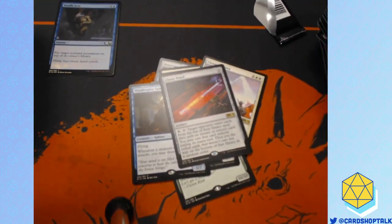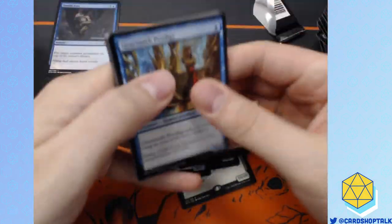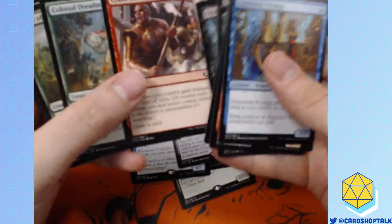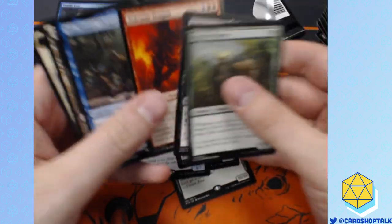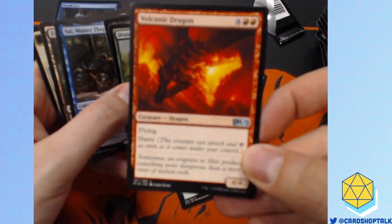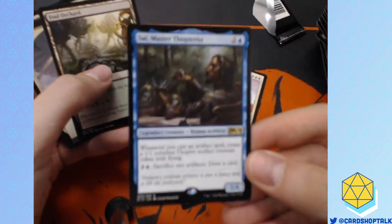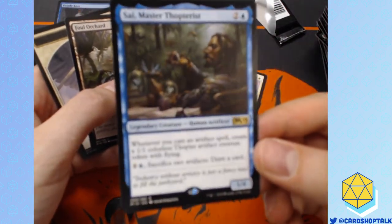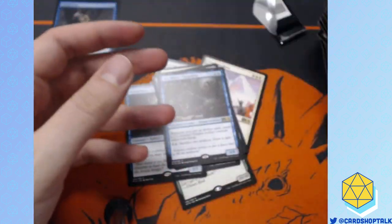I knocked it over! Apologies. Sorry if anybody experienced some vertigo or motion sickness there. I have low dexterity so I fail most of my dexterity checks — just gonna put that out there. Volcanic Dragon — some of my favorite art in the game of Magic is on Volcanic Dragon. I think that's a sick dragon. And I think that if anybody builds the Antiquities War deck, this guy goes in that deck.